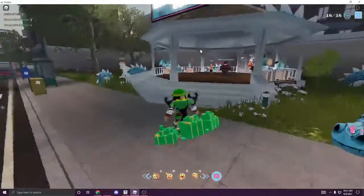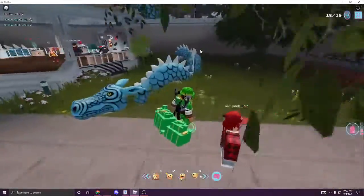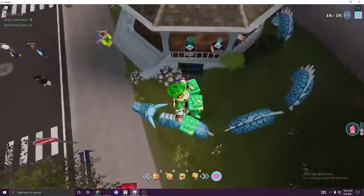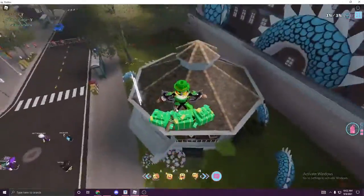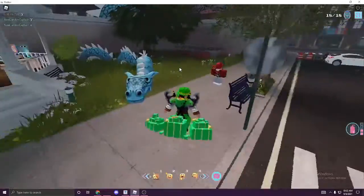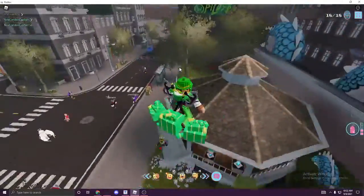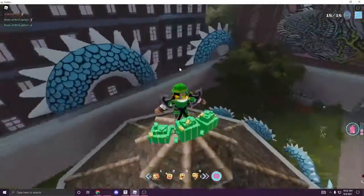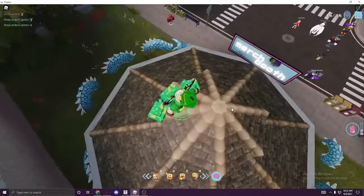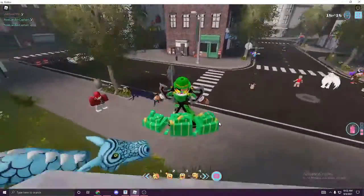First off, when you spawn, you will spawn here as you guys can see. Then immediately go back on this dragon — points will be on here, on this one, on this side of the dragon. Then the next point will be up here. The points number 2 is going to be right here, you can see right here on that spot — that's where your second place is going to be.